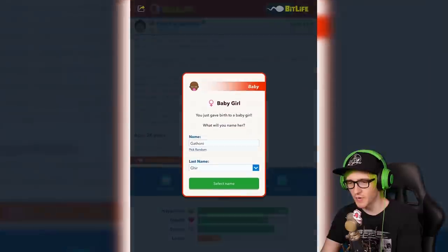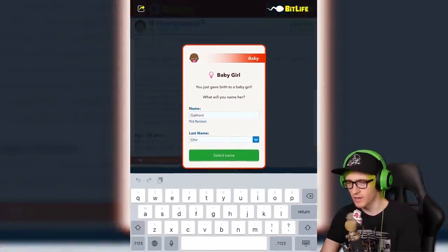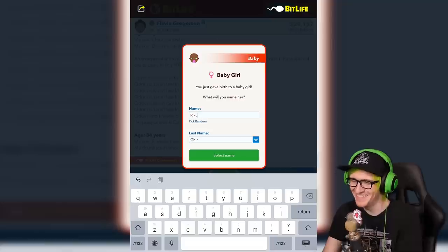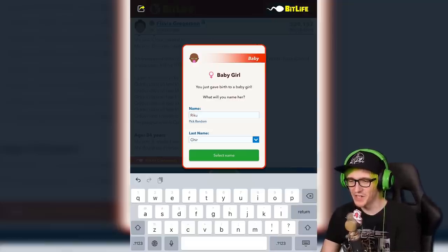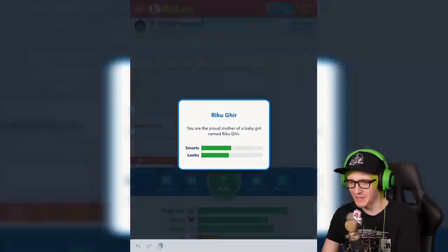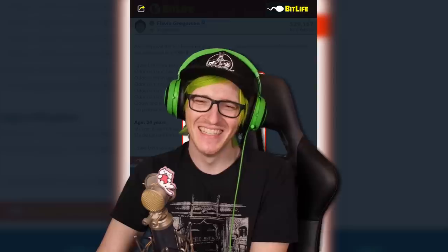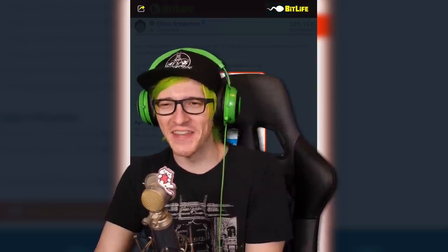We're 33 years old now. We're now at 34. We're getting so close. All right. So now we're on R. Your name's going to be Riku. You're a girl? Well, it's still going to be Riku. F in the chat is now coming out. It's a really bad time to say F in the chat. All the religious parents, F in the chats.